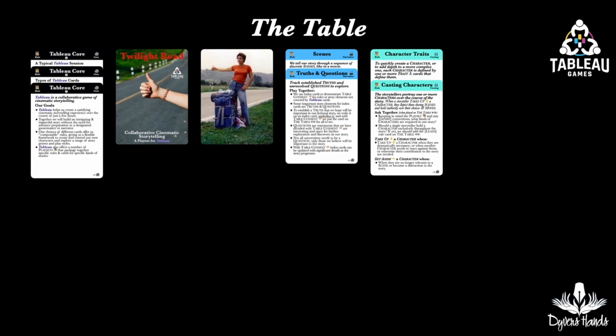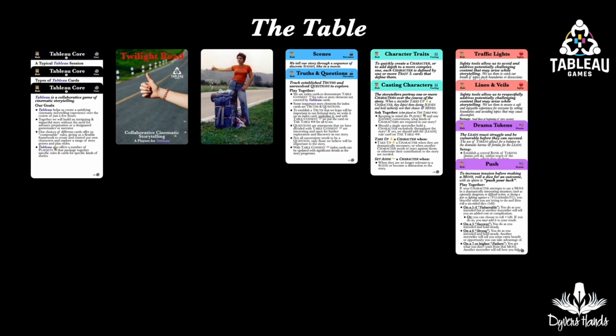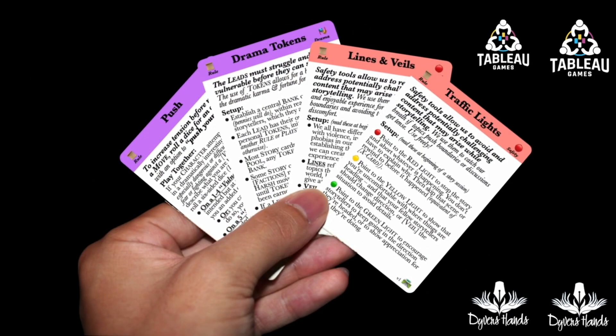Next, the playset asks us to make some choices — to pick a safety rule and a drama rule. The Traffic Lights card is a reasonably easy safety rule. On the back of this card, it has red, yellow, and green lights. You can point to any of these if there is challenging content or if you like the direction the story is moving. This safety card also matches the theme of this playset.